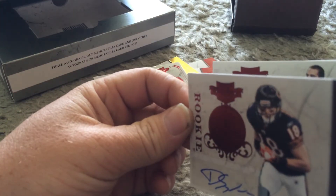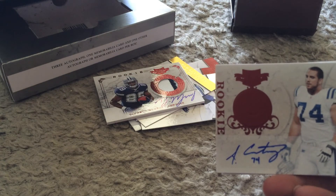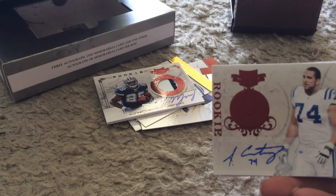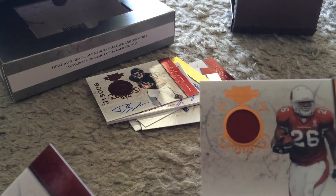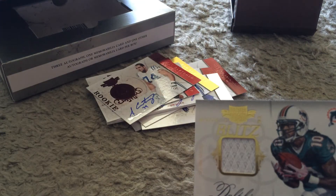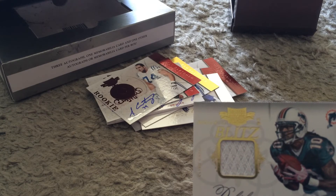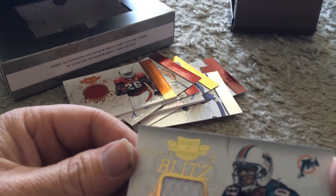We have... Dane Sanzenbacher. And then we have Anthony Castanzo. A Beanie Wells — I believe that's Prime, it could be Jersey though. I think it's Jersey, 78 and 99, doesn't say. And Rookie Blitz of Clyde Gates.